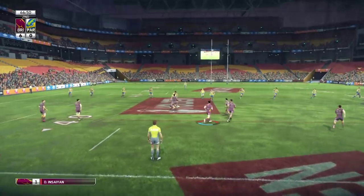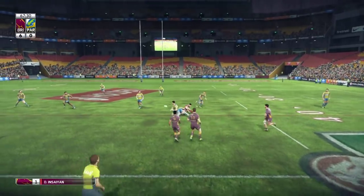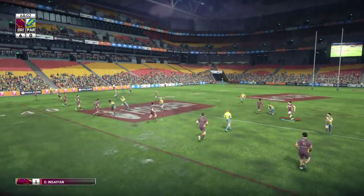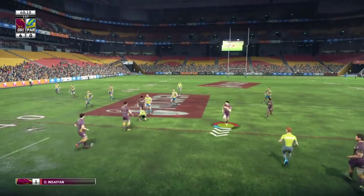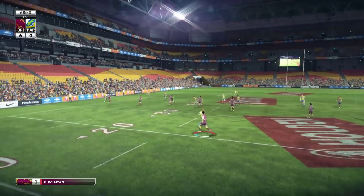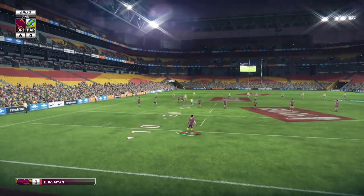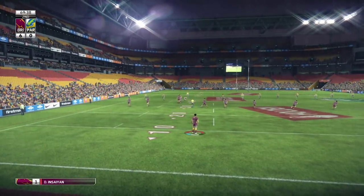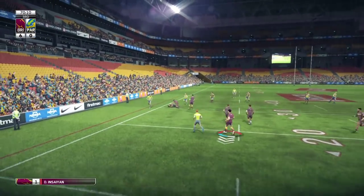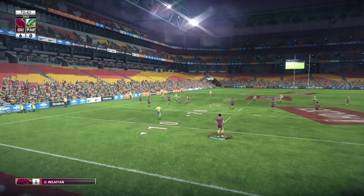We need to play smart. We see a bit of a hole and go straight through it, but then throw a terrible pass — just after talking about playing smart. There was a hole, we got halfway through, good covering tackle, and the offload was there but no one was supporting. In these conditions you shouldn't be throwing offloads like that.